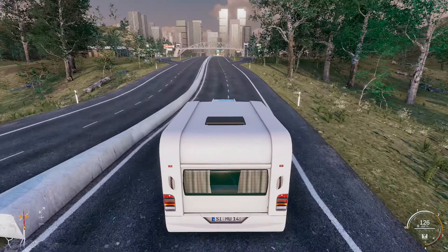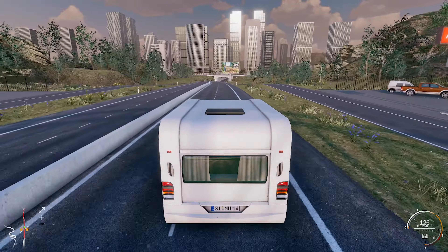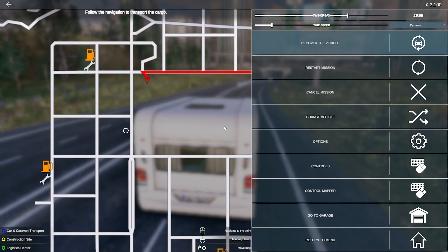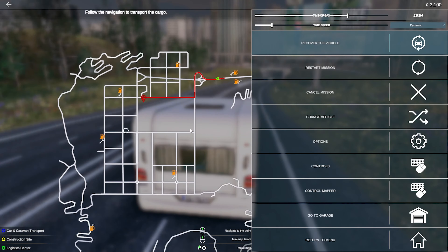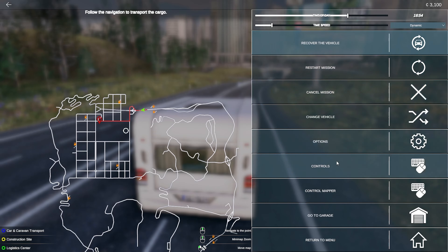Look at this city — damn, this looks cool. We do have a map icon but we don't know the city name. Can I scroll out — does it give me a name of where we are? No. And there are all these options here for, I guess, if you mess up — time speed, time of day. Oh, that's easy. So this controls what time of day it is and how fast the time changes at that time of day.